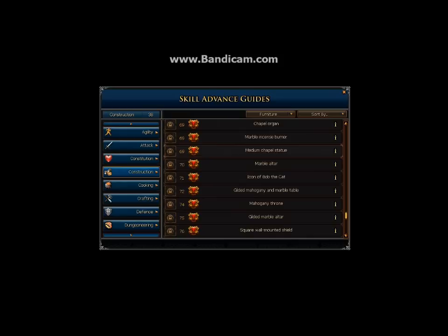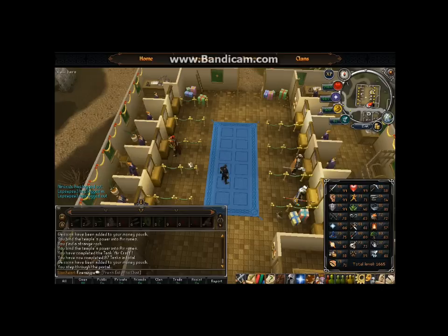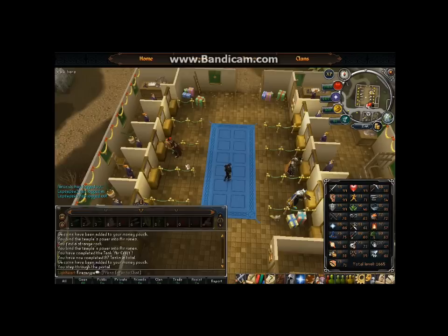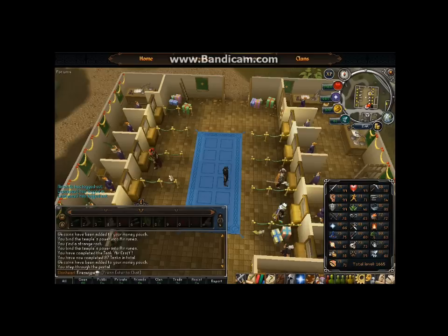At level 75 you can make a gilded marble altar. By putting a gilded marble altar in your home, you're giving anyone in your home access to bury bones and ashes in front of the altar and get a lot more prayer experience when they do that. By doing so, you can openly charge people a small fee to go AFK and do prayer runs in your house using your gilded altar — assuming they don't have one of their own. Not a lot of people want to level Construction because it's pretty grindy and boring, so there's good demand. Just have them do their runs in your house at the gilded altar, then charge them a fee every four or five runs.